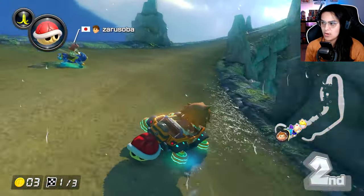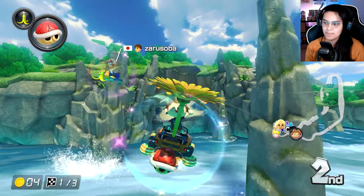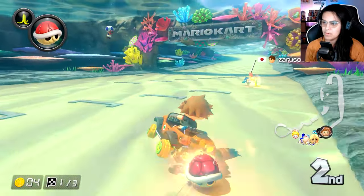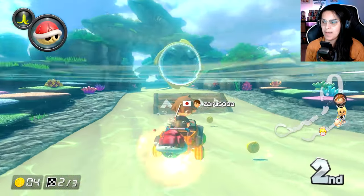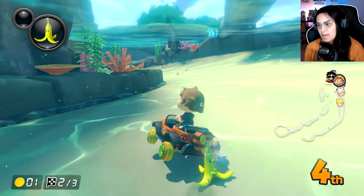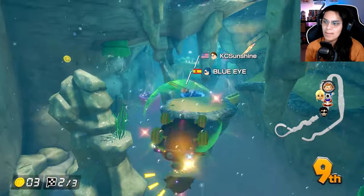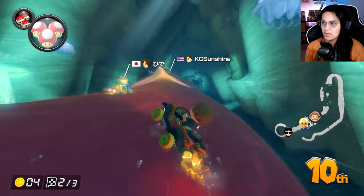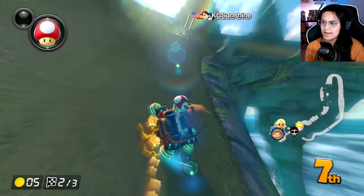Someone got boomeranged — don't throw that back! I'm not trying to make any enemies, I'm not trying to trail anybody. Do not throw that banana back, Daisy — we're friends. Oh, that was not you, you did not throw the green shell, I'm not mad at you. I went from 2nd to 10th in the matter of like 5 seconds. How did none of that fire hit me?